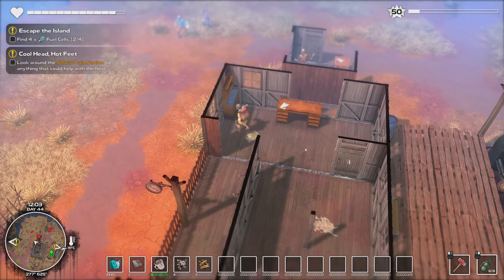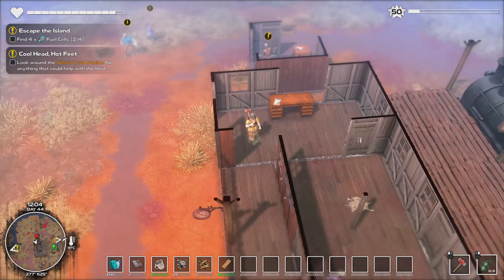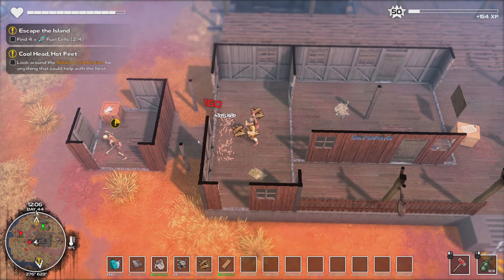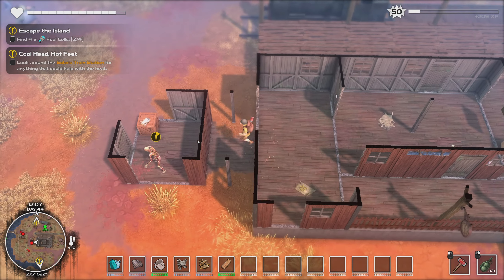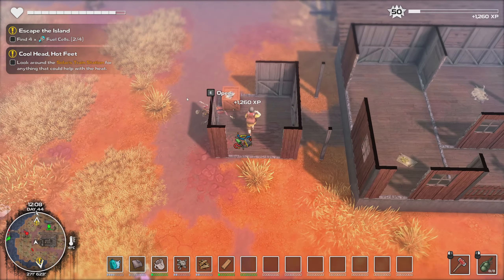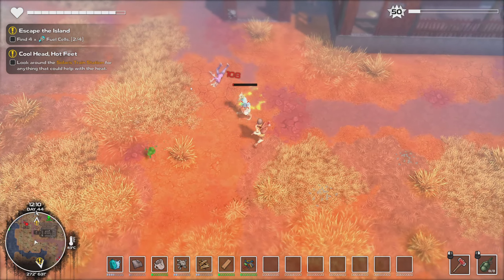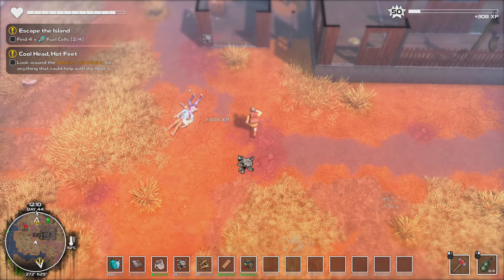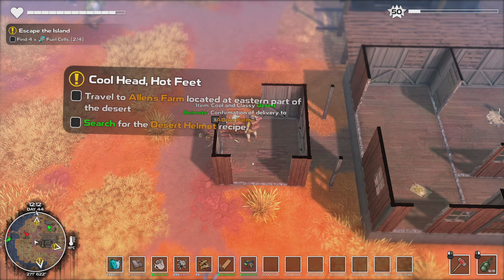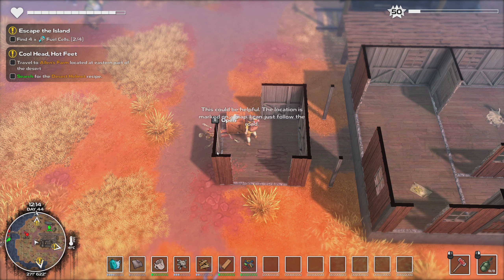Oh there's something here. Nothing special there - I keep forgetting I can rotate the camera. Item: cool and classy desert helmets, confirmation of delivery to Alan's Farm.